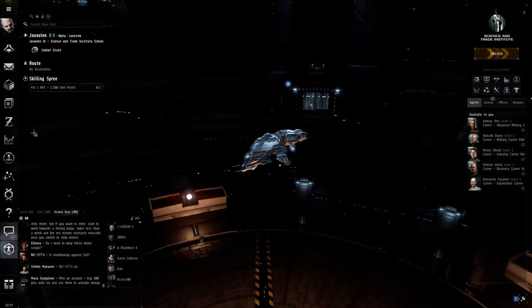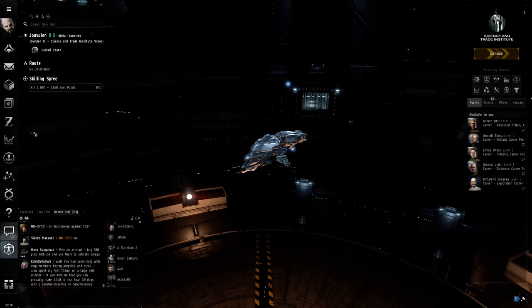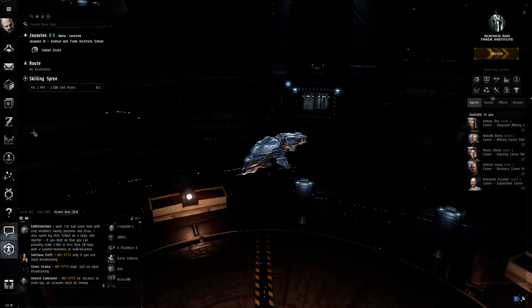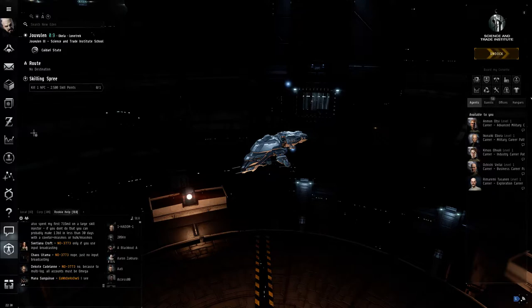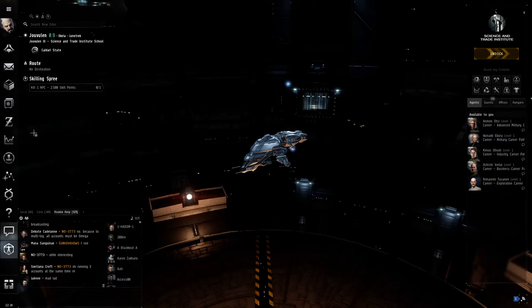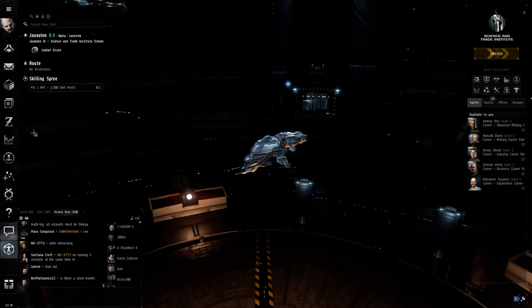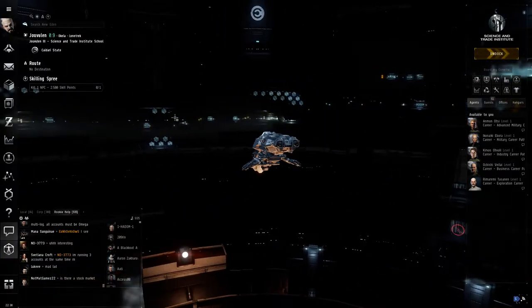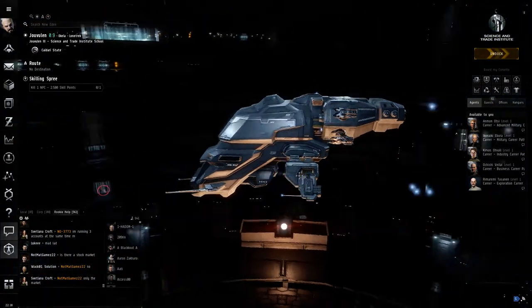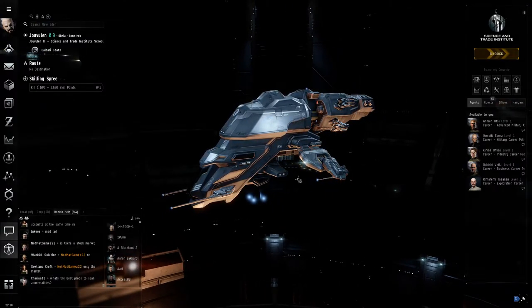Don't just jump into a newer ship because it's bigger — bigger doesn't always mean better. Take your time to train up supporting skills first. Support skills can be applied across many ships — for example, small missile skills apply to many different ships, whereas Caldari destroyer skills only apply to the Caldari destroyer. For PvE the bigger ships and higher missions give better rewards, but train the support skills first.